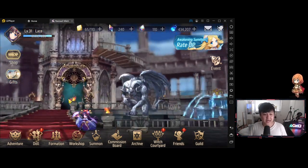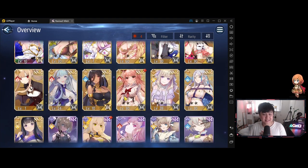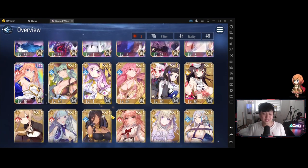Let me show you guys my box first. These are all of the dolls I've collected over these few days. For context, I re-rolled for Tornel as well as an Assassin Chick — Shuffle. I actually didn't re-roll because I didn't want to lose my CBT account. I'm a massive collector and the border frames and all of that — I'm a sucker for that stuff. That's how I ended up with the Tornel as well as the Shuffle.